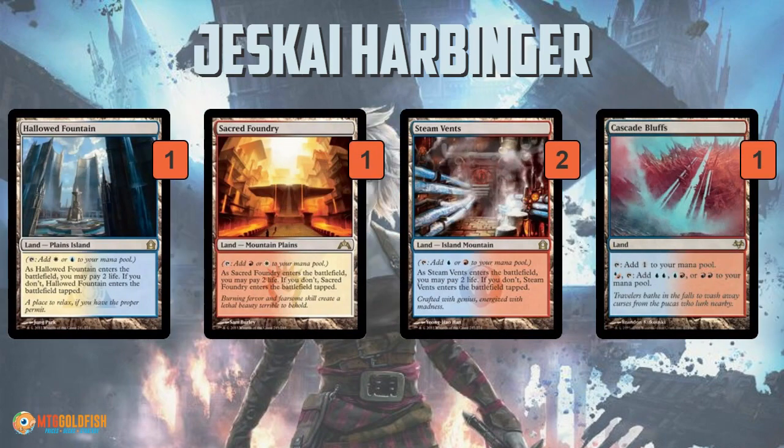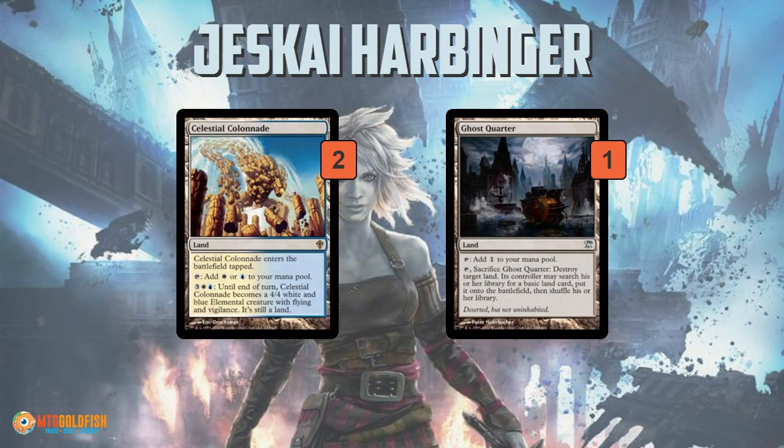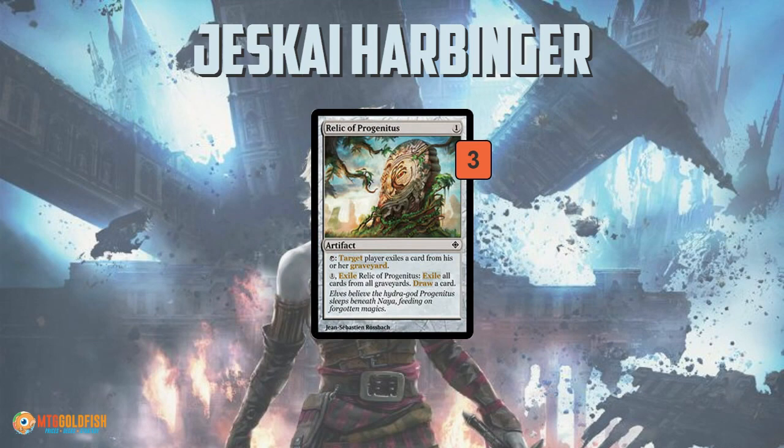The mana base is pretty straightforward: a bunch of fetch lands, a bunch of shock lands, a single Cascade Bluffs, some basic lands to fetch up, a Celestial Colonnade, and a Ghost Quarter.